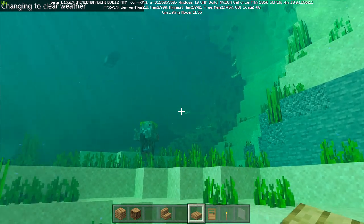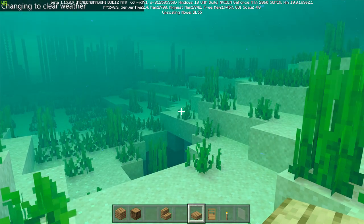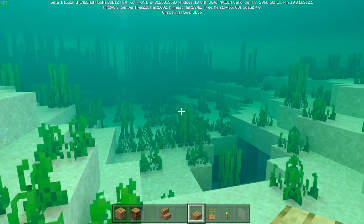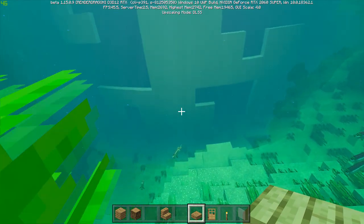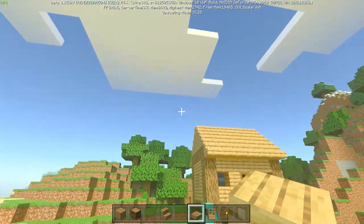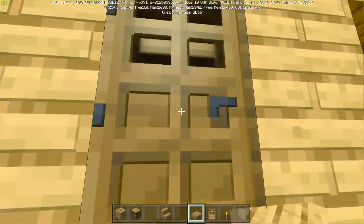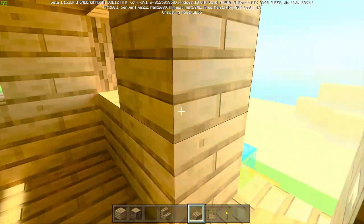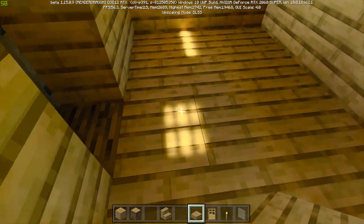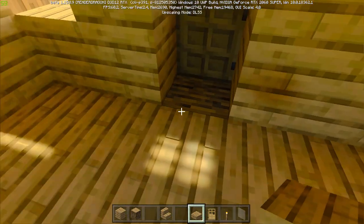As you can see, underwater it looks very nice — it just looks so epic. And if we go up, we see our little humble shack over here. Then we open the door — lovely! What a nice little shack, with shadows coming through the little windows in the door.